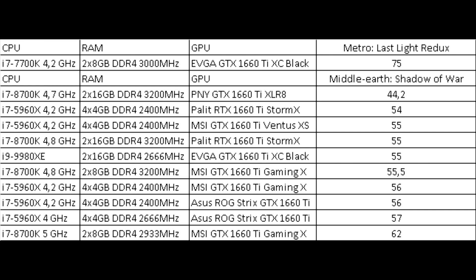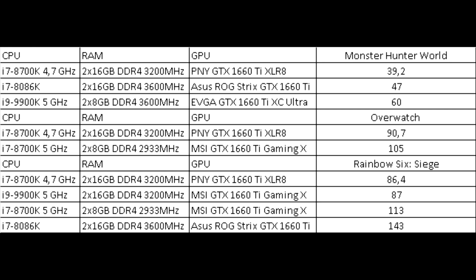Middle-earth: Shadow of War outputs 54 to 62 frames. One extremely low result of 44 frames can be associated with larger memory latency. In Monster Hunter World, even though there are three measurements, the difference between them is large: 39, 47, and 60 frames — the truth is somewhere in the middle.